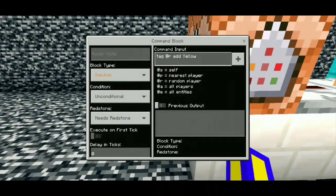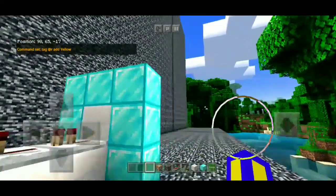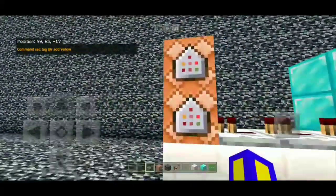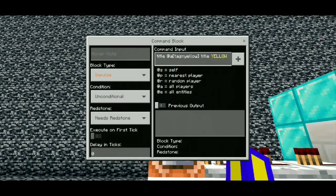The first one is a tag at R — I added yellow. R means random player. So there, I can explain. Yellow — this is title at A, then a bracket.